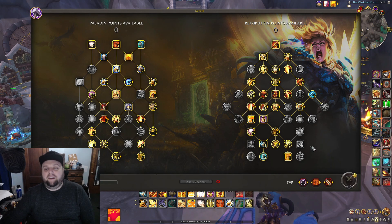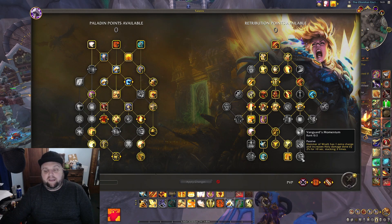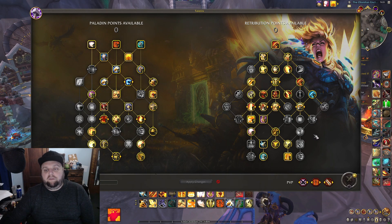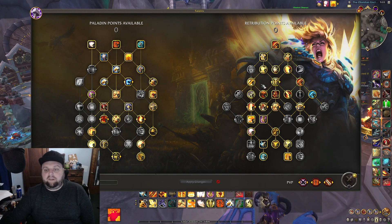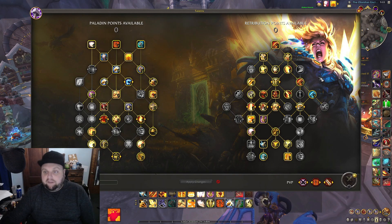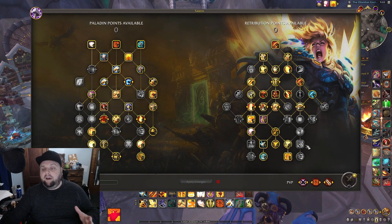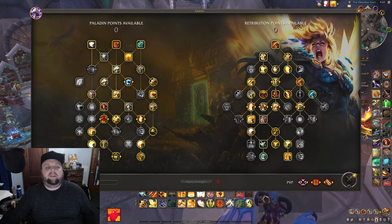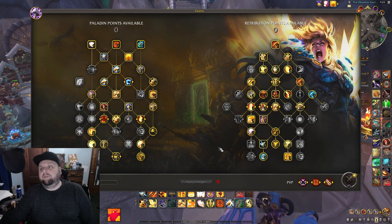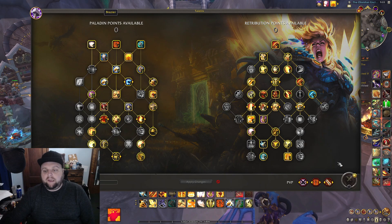Since I have two Hammer of Wrath anyway and can reset it with Final Verdict, I'm spamming Hammer of Wrath whenever I can, and to synergize with the Last Paragon I'm also spamming Judgment — so Hammer of Wrath is priority one, Judgment is priority two. Sometimes I'm not casting Blade of Wrath as often. That slight wing extension from prioritizing Judgment has real weight and value.